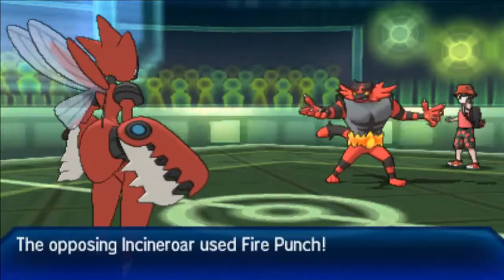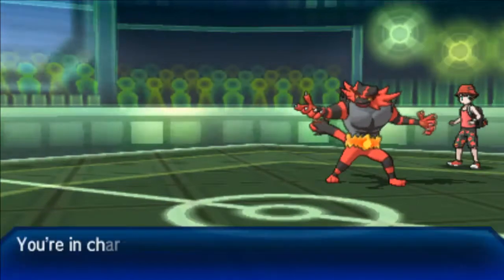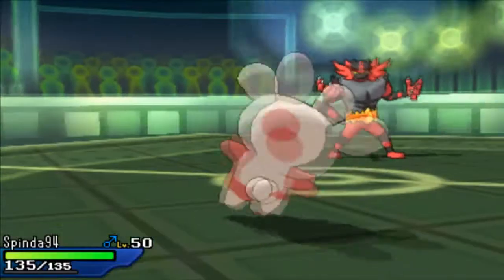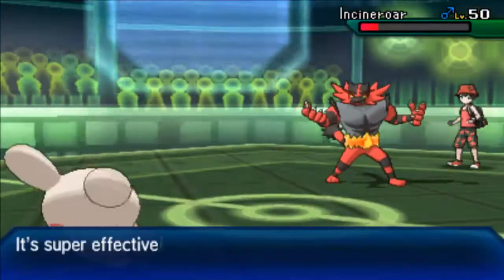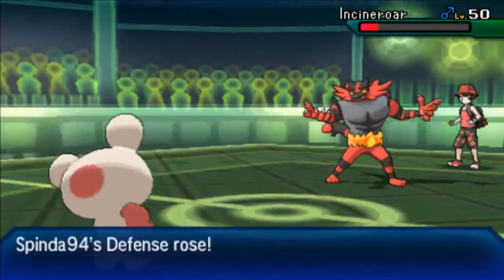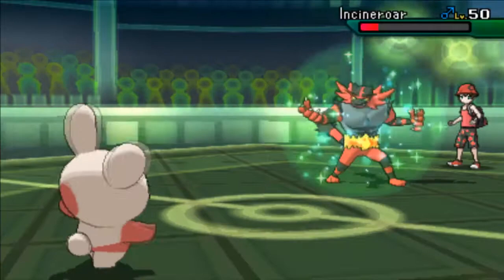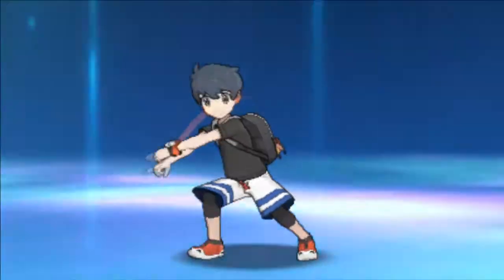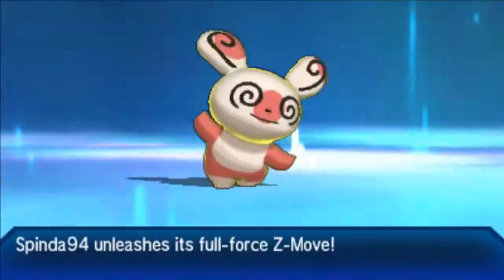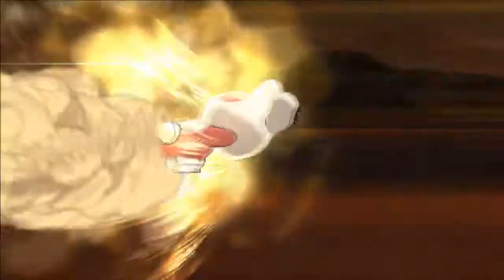I do have Contrary Superpower on Spinda, so I'll be able to take him out with a plus-one attack boost and stuff. I go for Superpower — it's not gonna knock out Incineroar, but he goes for Drain Punch. Because of the plus-one boost I'm able to live nicely with 57 HP. I'm going to go for my Z-move to end the match — Breakneck Blitz, which is Z-Return — and I'm definitely able to knock out the Incineroar.